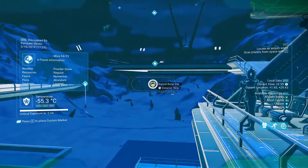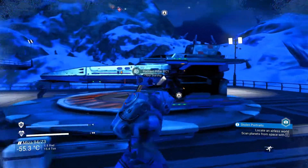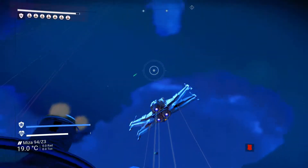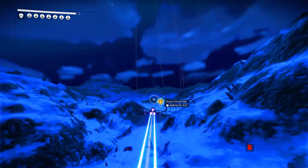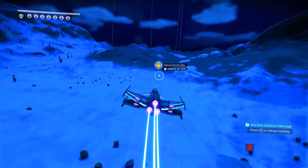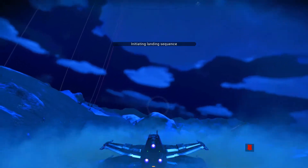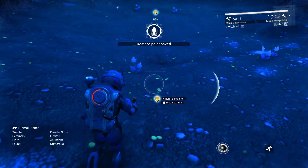I actually wanted to go for a couple of these natural burial sites. A stack of chlorine is 150,000 here on this world — on another world it might be a little bit more. Because we're selling in larger quantities it's better to look for a better price, but if you're going to be selling a stack for 150,000 you might as well go for some natural burial sites as well. Those normally go for around 100,000 each and you can get more than one per site.